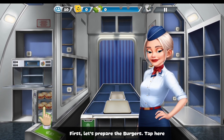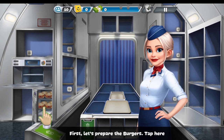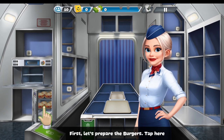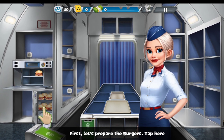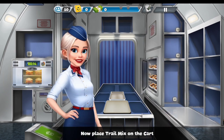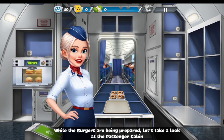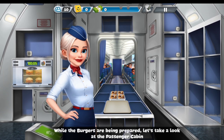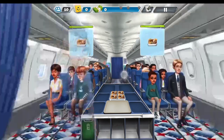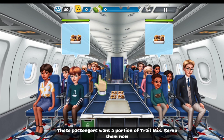Tap here. Now place trail mix on the cart. While the burgers are being prepared, let's take a look at the passenger cabin. These passengers want a portion of trail mix. Serve them now.